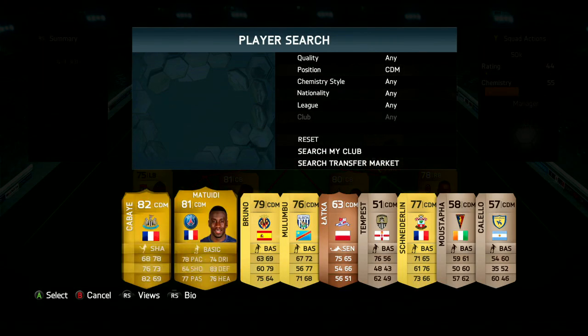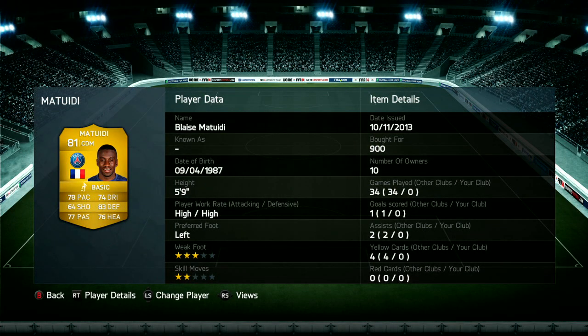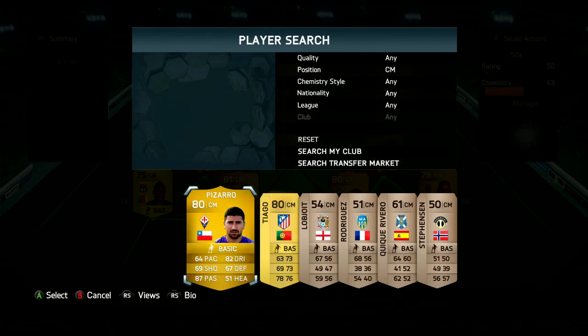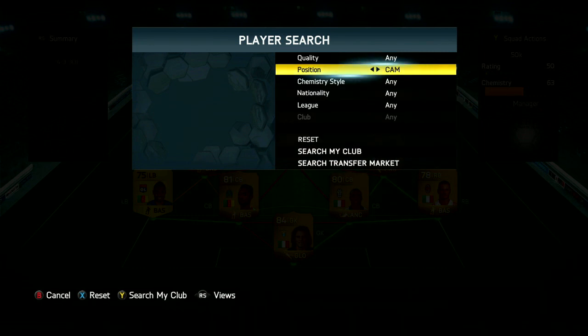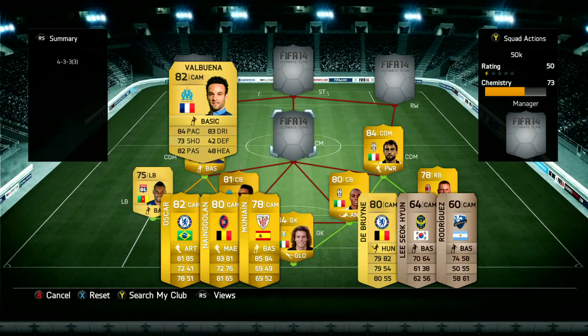The defence is so fast and that's kind of what you need — you need them to be able to keep up with strong attackers. I've noticed lately people are using a lot of BPL teams with Sturridge and players like Kone, who are very fast, and you need players that are going to keep up with them. Our defence works perfectly. And then Matuidi is our other centre defensive mid.